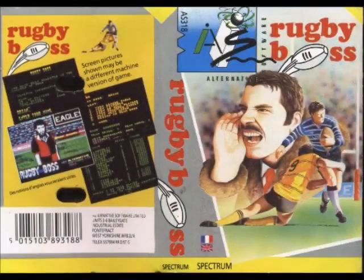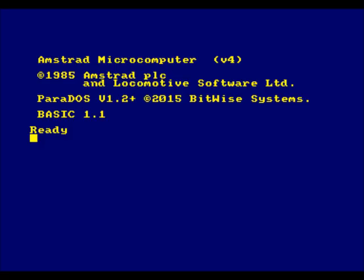So this is Rugby Boss on the Amstrad CPC 464. That's the box of the Spectrum game — you're going to find the Amstrad one. Looks like Castlewood playing Featherstone, and the bloke looks a bit like Alex Murphy shouting instructions in his sheepskin coat.